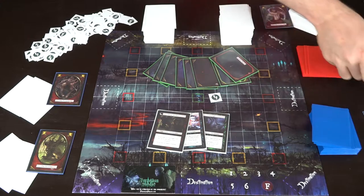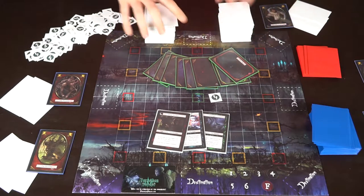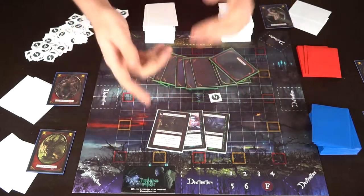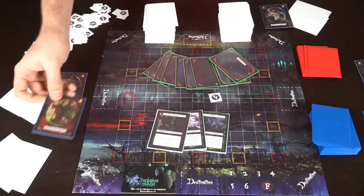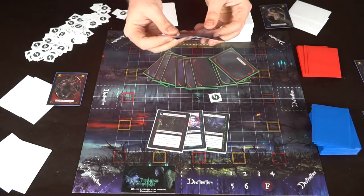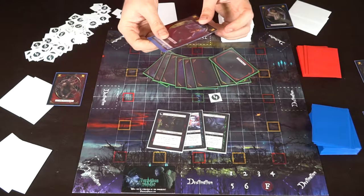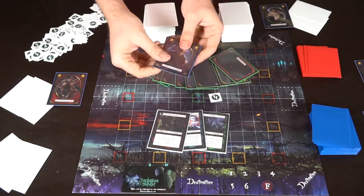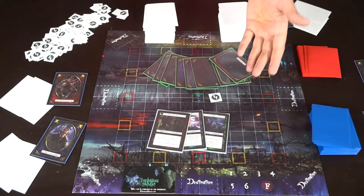Now we go through the night phase since the basic setup is done. Make sure there's enough room around each destination location to place a card. First, everybody closes their eyes. If there's a Shrouded character, they wake up and switch their card with a villager card — so they appear as a villager but remain a bad guy. They reveal themselves to the other bad guys, but everyone else thinks they're a villager throughout the game.